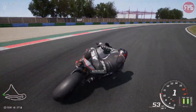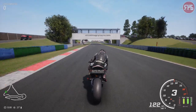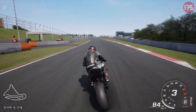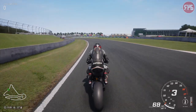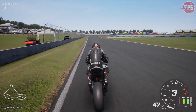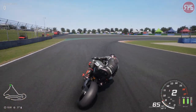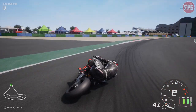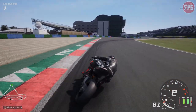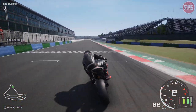We've had the new update and it has simplified things. Traction control is off, engine braking is on one, anti-wheelie is on two. They have fixed anti-wheelie, which is fine. Let's finish this and start a lap.